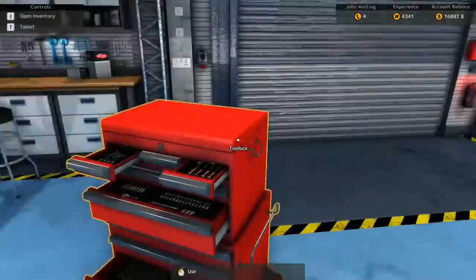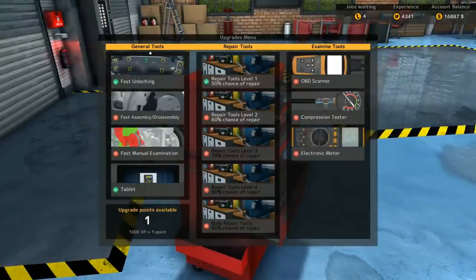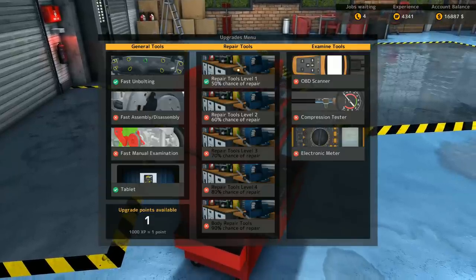Now there are upgrades you can get. In the toolbox, I've got fast unbolting unlocked because it basically gives me a little faster unbolting, literally. A 50% chance of repairing, which is kind of nice.